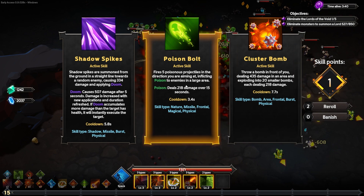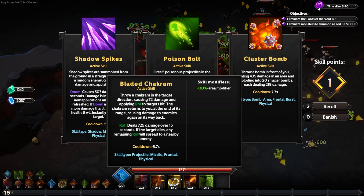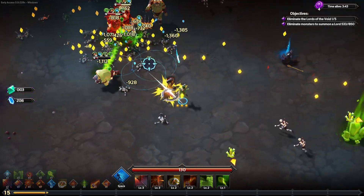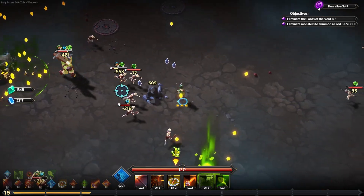The poison bolt will fire five poison projectiles in the direction I'm facing, poisoning enemies in an area. It's only 218 damage over 15 seconds, but it's got a 3.4 second cooldown, which I think I like better than the cluster bomb since I already have a lot of things bombing the area in front of me. I want range to reach bosses far away.